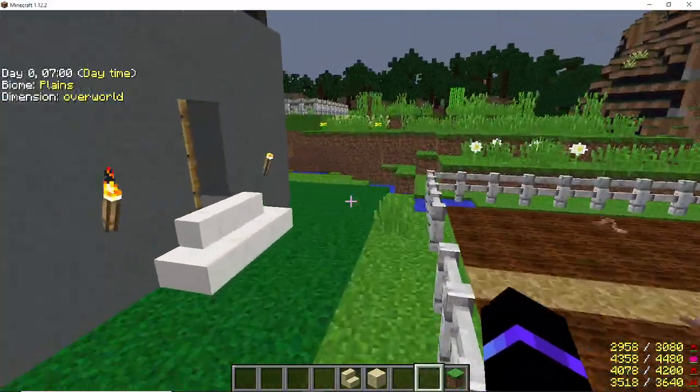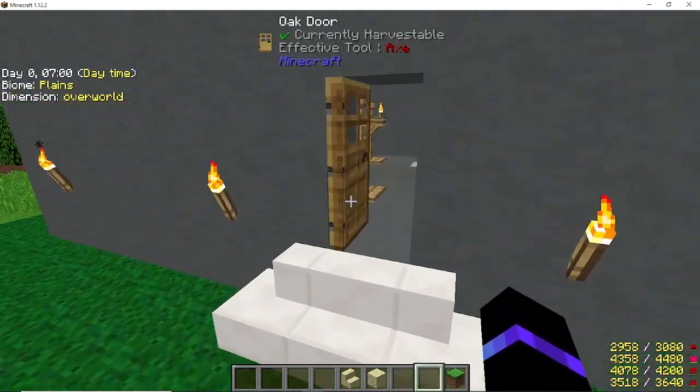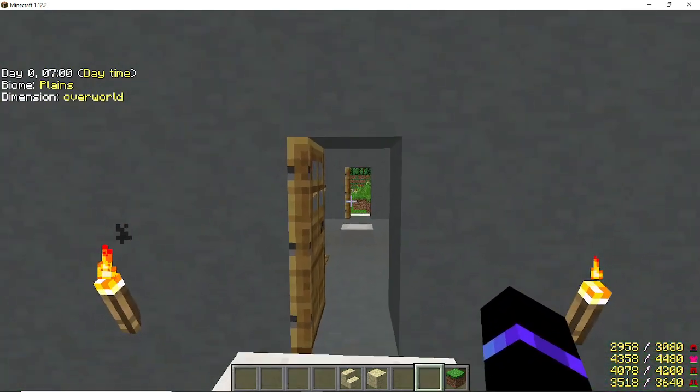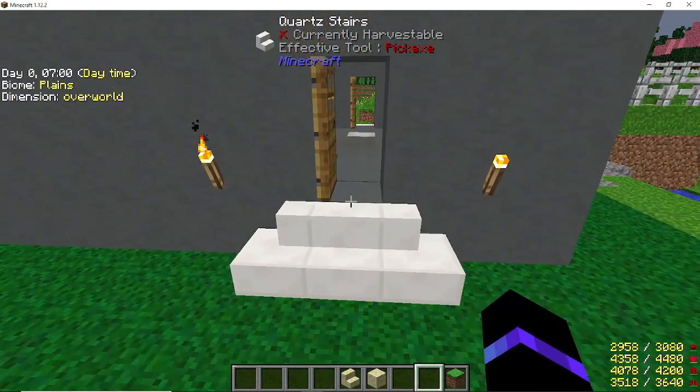So here's your front door, your front wall, your right wall, and then your back wall. On your back wall, from the right, the fourth one over you're going to have a hole for your door, just like you did on the front — same thing with the stairs.